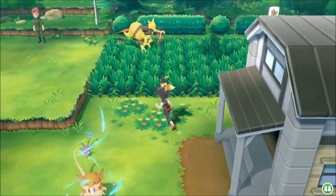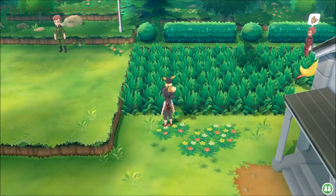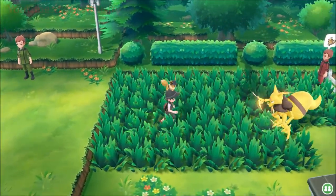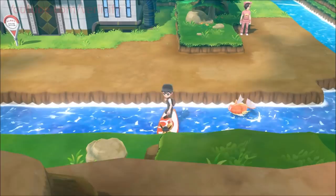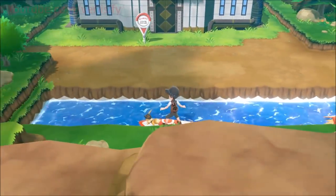We got a Kadabra — I'm not going to catch it because I have the Beedrill catch combo going, which will help for other Pokemon in this video. There's just some cool Pokemon that can spawn here. Route 10 is where things get a little fancy.